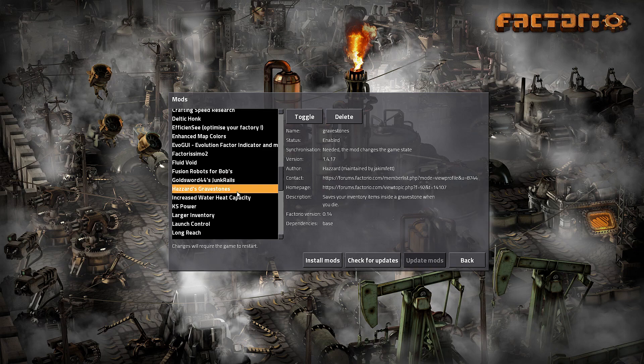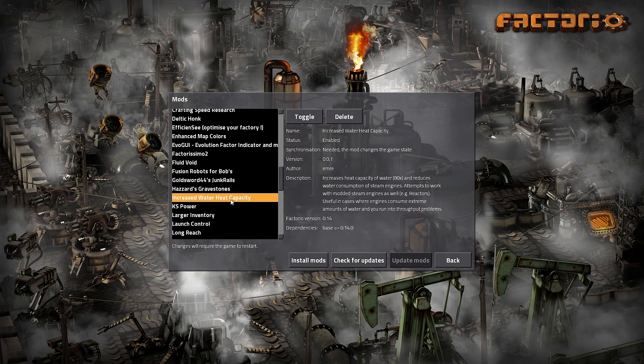Then we have Hazard's Gravestones — so when I die I don't lose everything. I just have a gravestone where I can get everything back, and I think it allows me to respawn, but I'm not yet sure. Increased Water Heat Capacity should also help with the steam generators for the high tier ones.